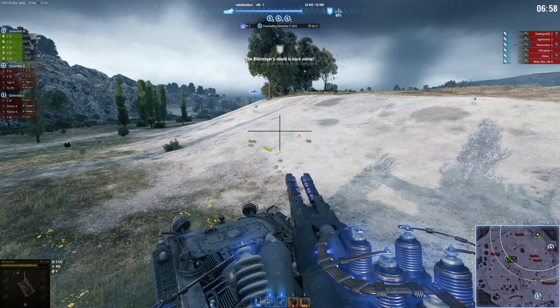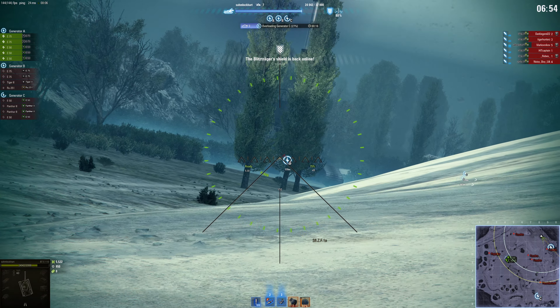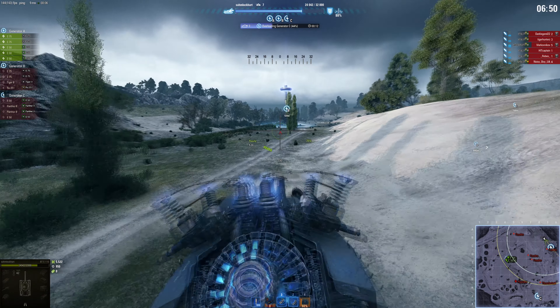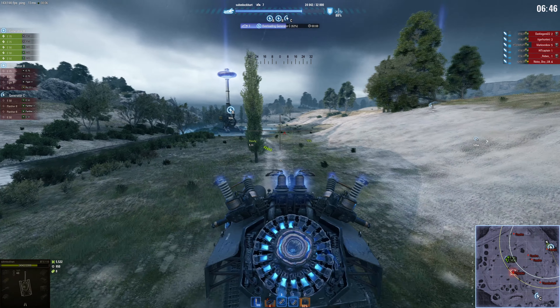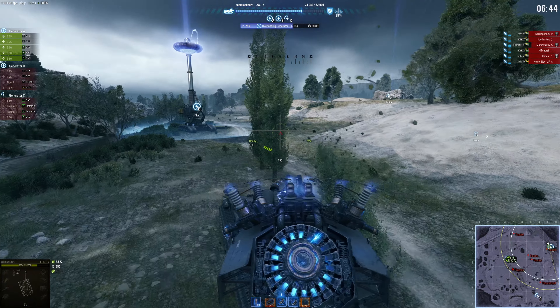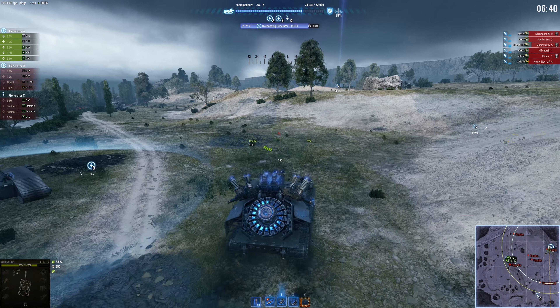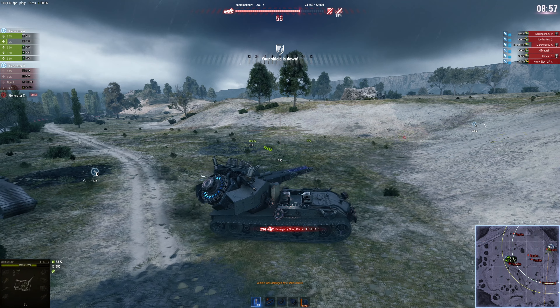Make sure you check which generator is being capped. I thought B was being capped but it was actually C, so I'm stupid. I could have teleported there too. You check it on top of your HP bar or on top of the screen - check it and see C is being capped instead of B.